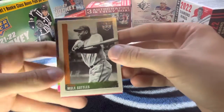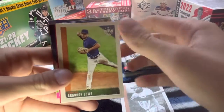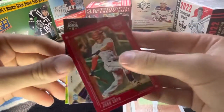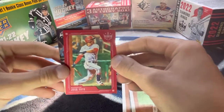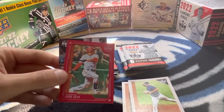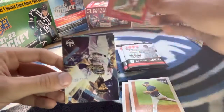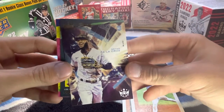We have Mule, Brandon, here's a red rare — Juan Soto, red rare. Wow, pretty good card there. Brian, rookie card.